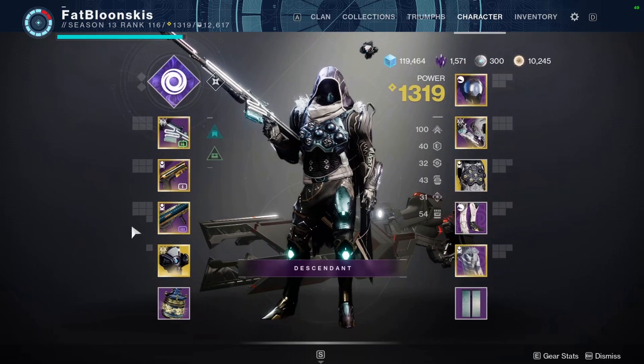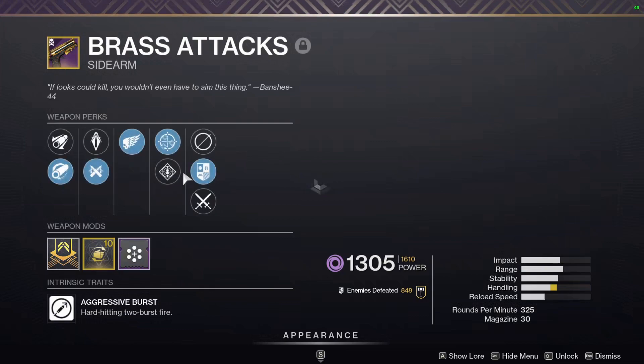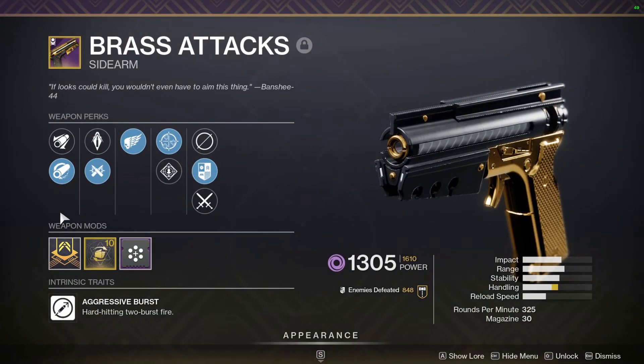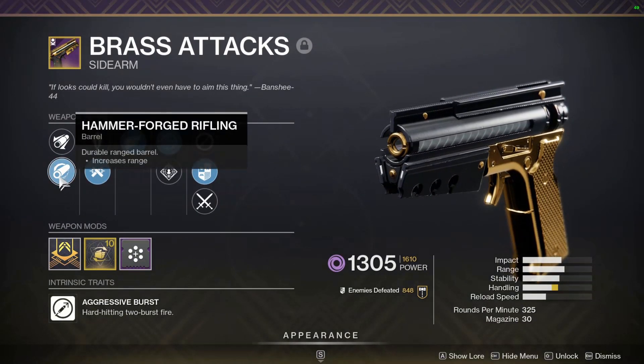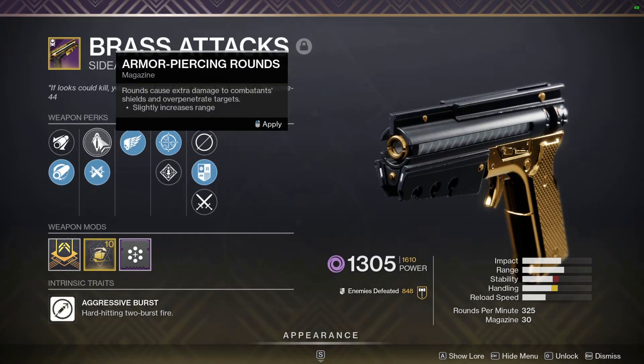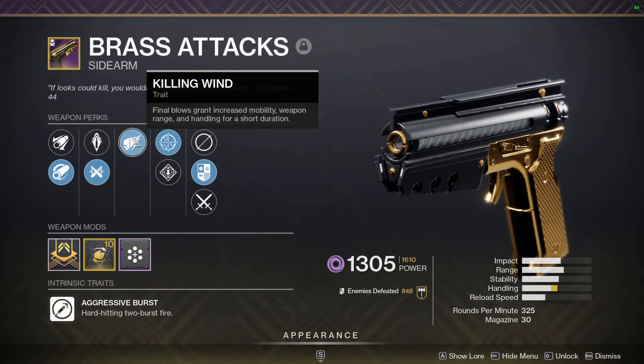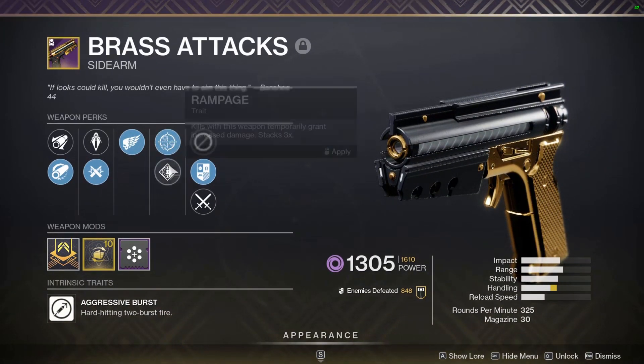But this season's sidearm, Brass Attacks — I got this roll. I got Hammer Forged Rifling, a choice between Ricochet Rounds or Armor Piercing Rounds — I have Ricochet on for stability. And then I got Killing Wind and One for All or Rampage.